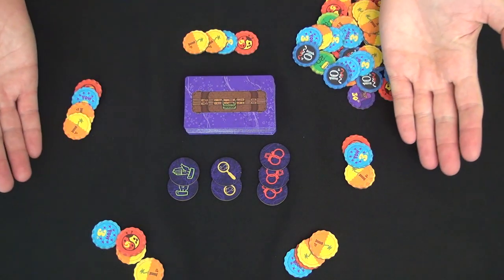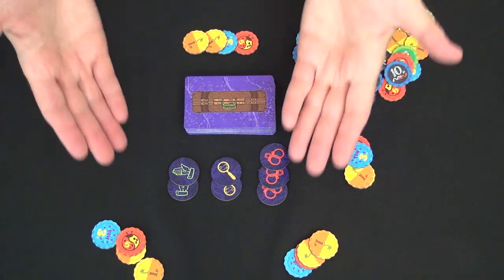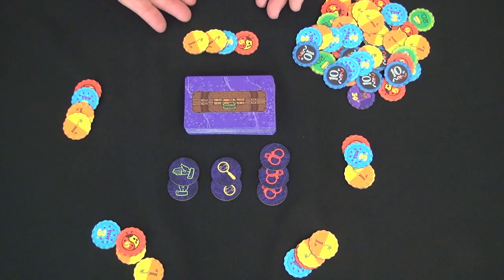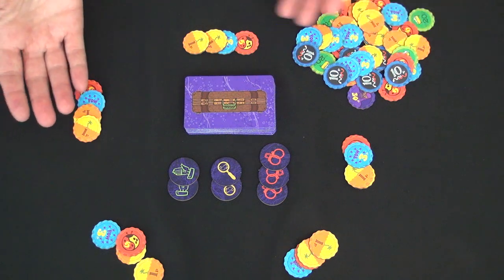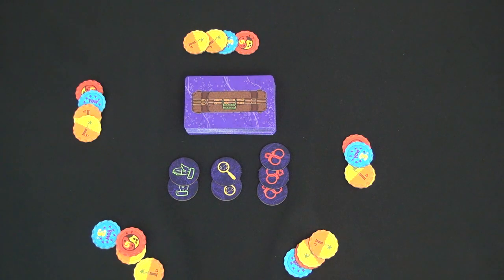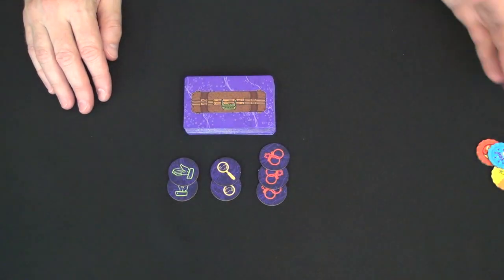Here are the components of Soda Smugglers — mock-up components created by the Game Crafter for use in an explanatory video like this one. Each player starts with 10 bottle caps, bottle caps being the currency of the game because soda has been outlawed. We start with 10 bottle caps so that we have something to lose, as is often the case in Knizia games.